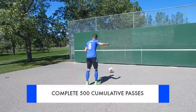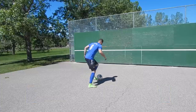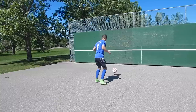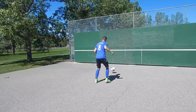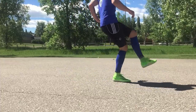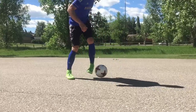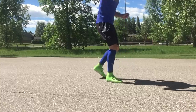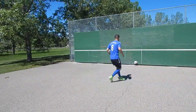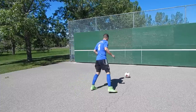Next, you're going to complete 500 collective passes on your weaker foot, focusing on passing but also receiving. Focus on the quality of your first touch as well as the quality of your pass. When you're passing, get your body over the ball, opening up your foot if using the inside, or making a strong flex foot if using the outside. Get your first touch out of your feet so you can step into the pass. Once you're comfortable with two-touch, move into one-touch passing.